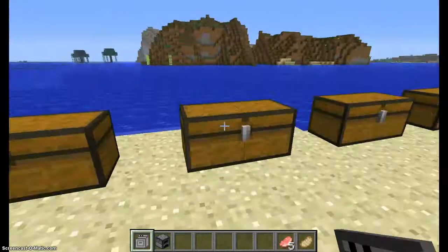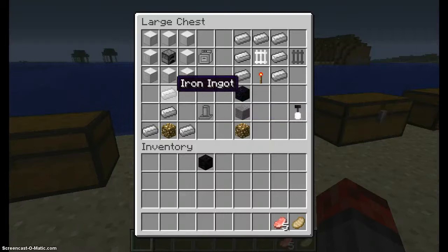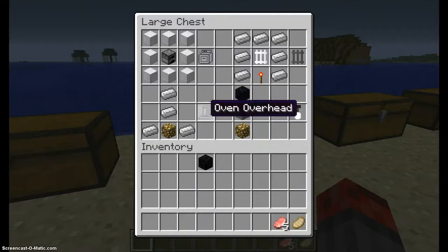Now, over here is the oven overhead. I don't know what this does — I think it's just another decorational item, I'm not entirely certain. But anyway, to craft this oven overhead, you need four iron ingots and one glowstone. Now, why glowstone? When I demonstrate, I'll show you why glowstone.